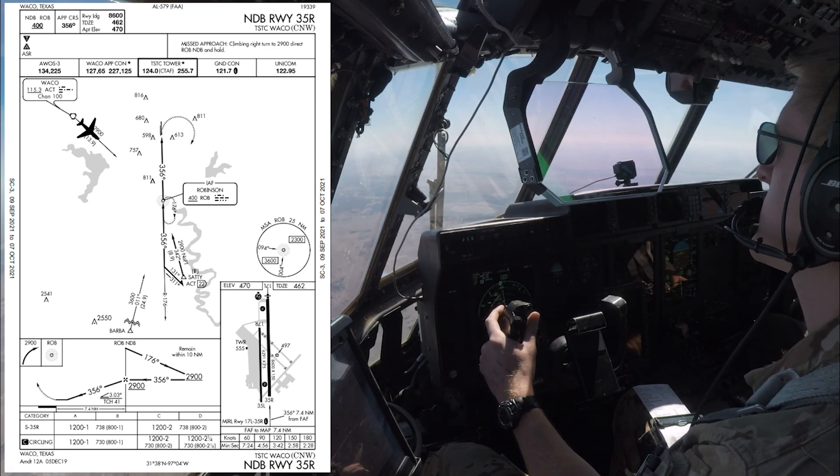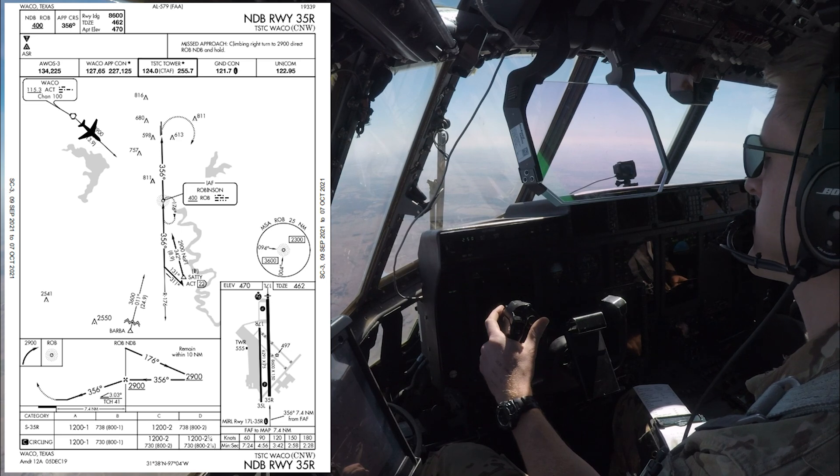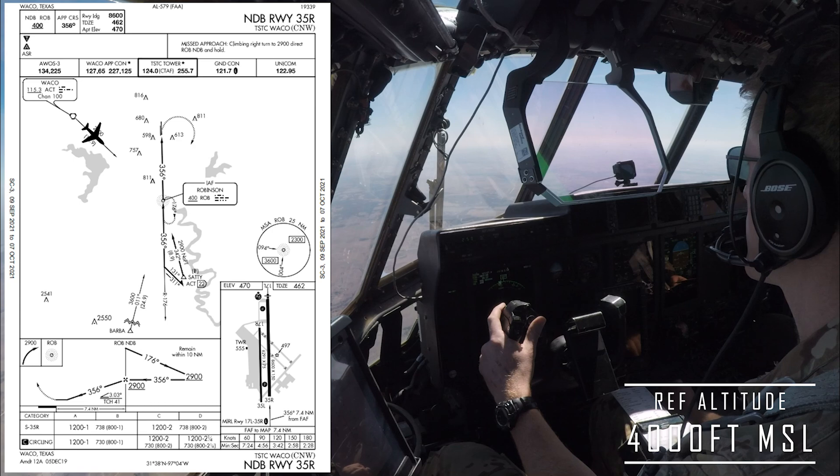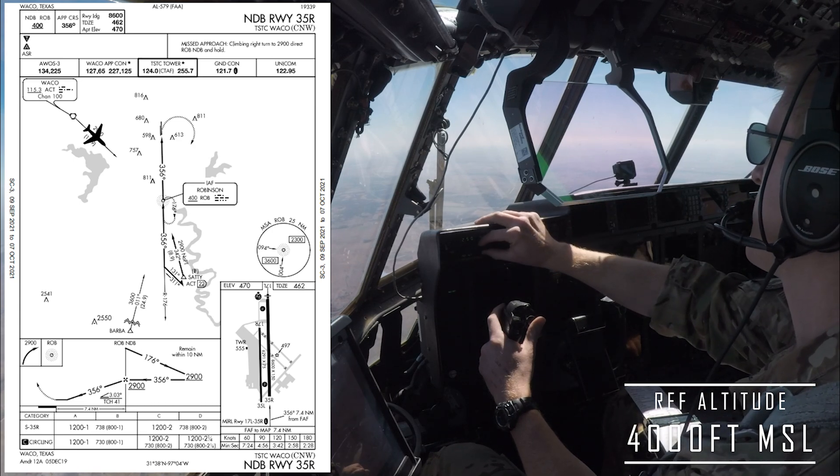Approach, Aegis 2-1, passing 8,500. Got it. 6,000. Aegis 2-1, Waco approach, roger. Descend and maintain 4,000, and understand you're looking for the NDB-35, right. How will the approach terminate?